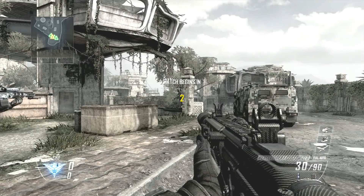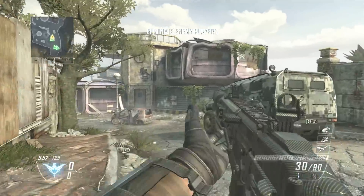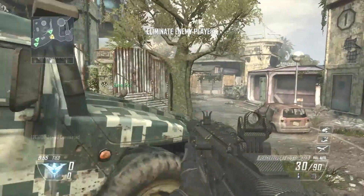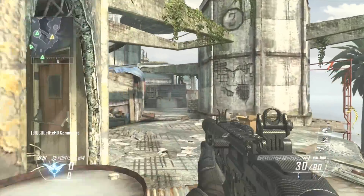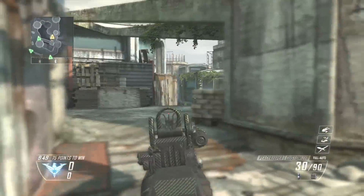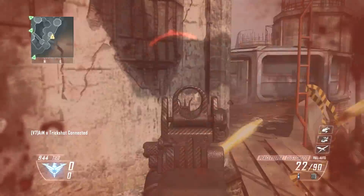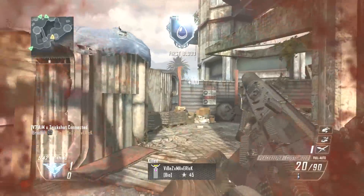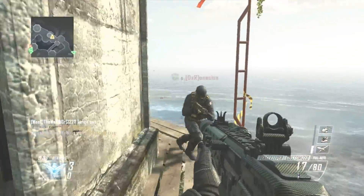Yo, yo, yo, what is going on guys? We are back after that class setup thing I just did at the beginning of my intro. This is a really good gun — the Peacekeeper. Sorry guys, if you haven't got it or if you're wondering how I did get it: it's in the first DLC map pack, it comes with the gun.